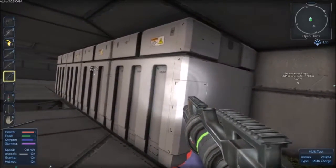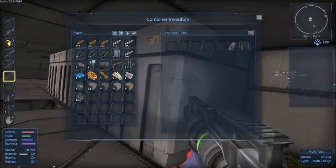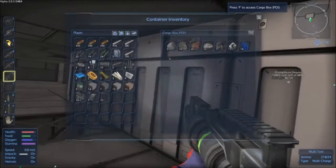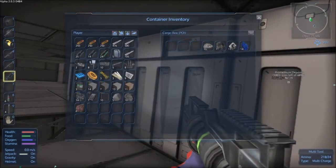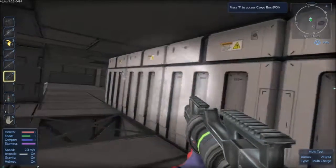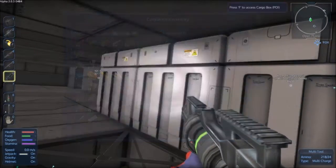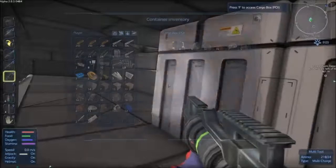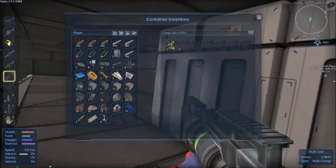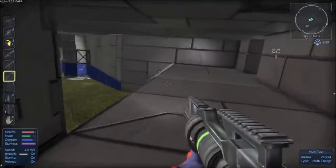That's a different sort of box - Box POI. Very nice building blocks there. New dynium - we need some of that. Awesome. More new dynium. Lovely. Nice haul of stuff here.